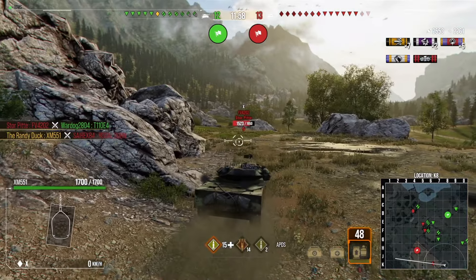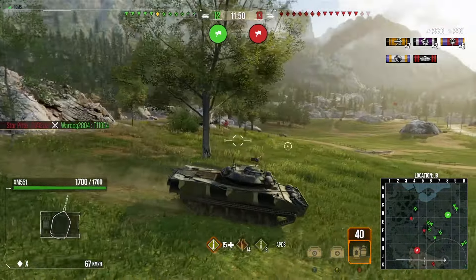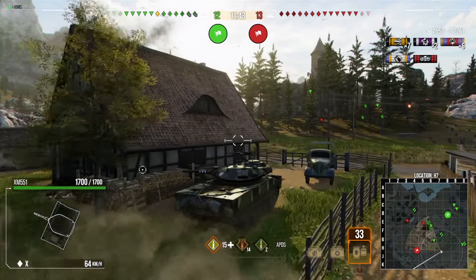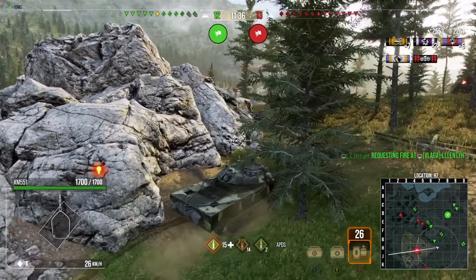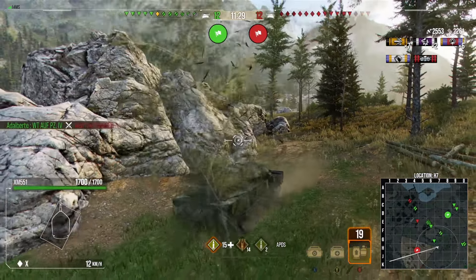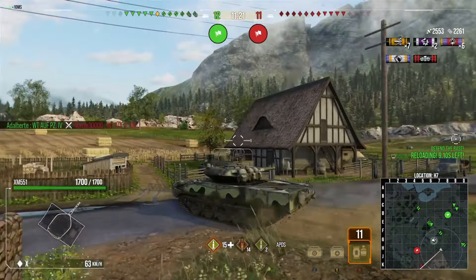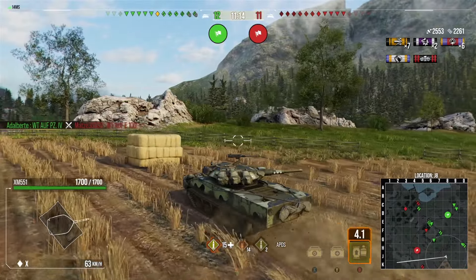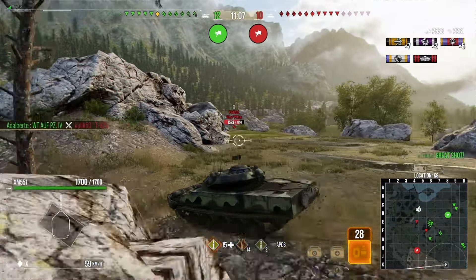Now I know there are tanks camping on their base hill. I can't really push where I want because of the British medium on the left — I really want that tank to move. I try around the rocks on the right to see if I can get angles to shoot it, but mainly I just want it to run to the back of its base. Where it is, it's a nuisance blocking me from taking its location, which would let me light their hill — that's what I'm trying to accomplish.